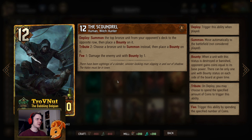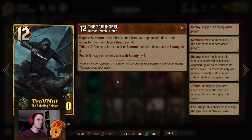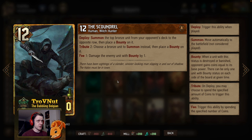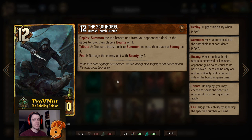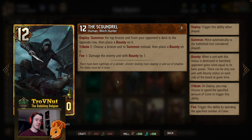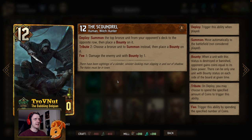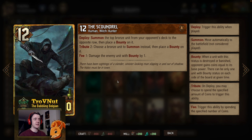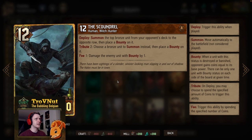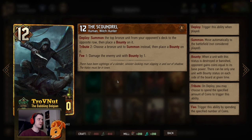Then we have the big bounty card: the Scoundrel. A whopping 12 base power for 10 provisions. On deploy you summon the top bronze unit from your opponent's deck to the opposite row and place a bounty on it — you give your opponent a card on the battlefield, but you can pick a bronze they really really need. You can also spend two coins to choose whatever bronze you want. His fee ability is unique: spend a coin to damage the enemy unit with bounty bypassing everything — defenders, immune units, the lot. He pings it off regardless of its location.